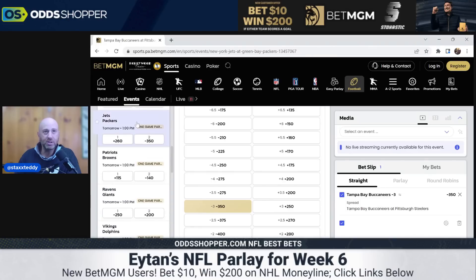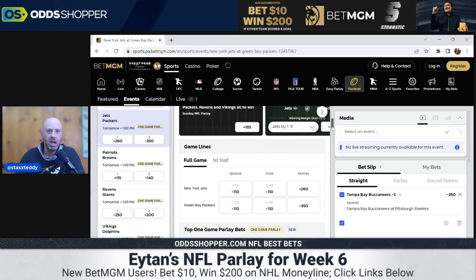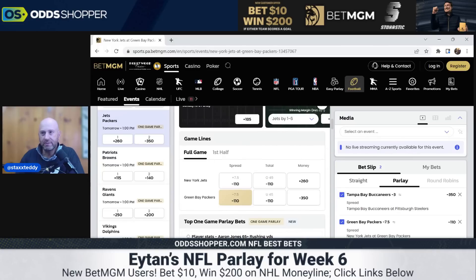Now we go to the Jets-Packers game. Speaking of the Green Bay Packers, this one is easy — I don't think we need to do much here. We'll lay the seven and a half. Some might say that's irresponsible with that hook, but there's just no need to push it because the Jets are about as fraudulent as it gets.